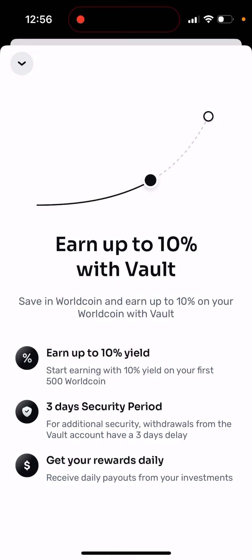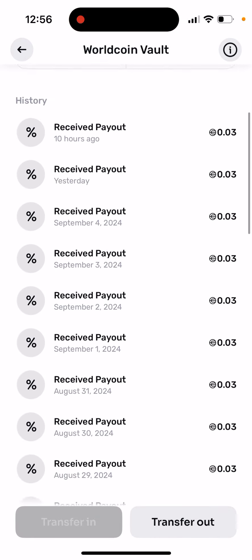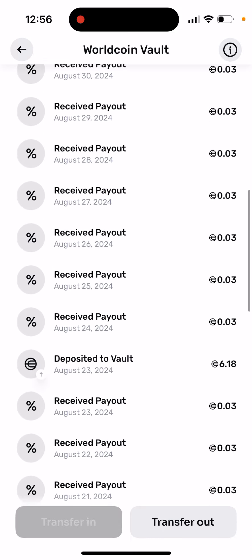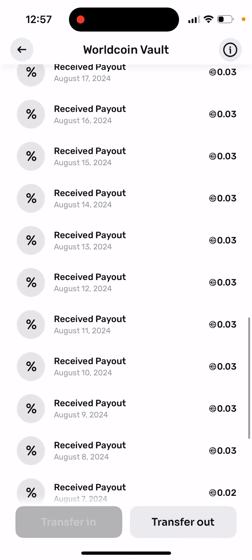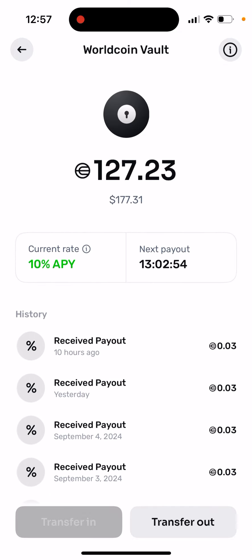For additional security, withdrawals from the vault account have a three-day delay. You can get rewards daily — each day there is a small percentage of the 10%, which is about 0.003%, as you can see. You're constantly receiving this payout here every day.